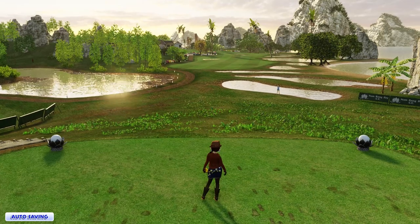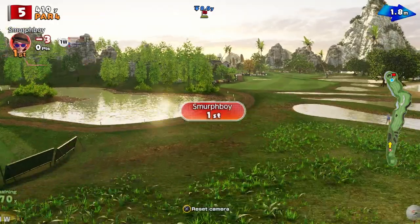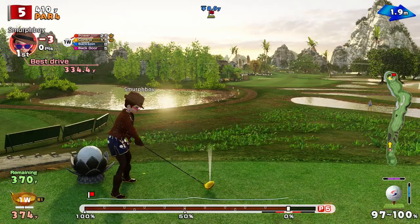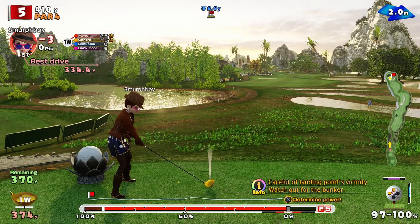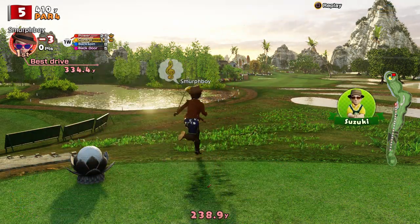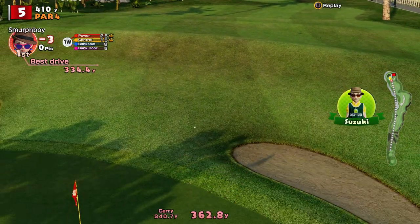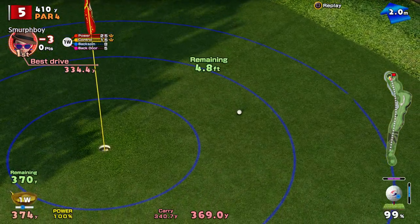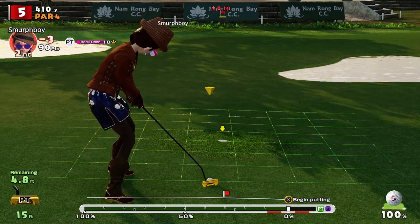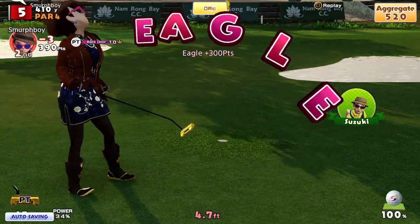Par four next. This is all about how much you can get it round the corner — the answer is quite a way. We absolutely mullered it. Where is it going to land though? There's so many undulations here, it's really hard to predict. Got a nice little hop over — look at that, five foot away for an eagle. Can we finish it? We can. Nicely done.